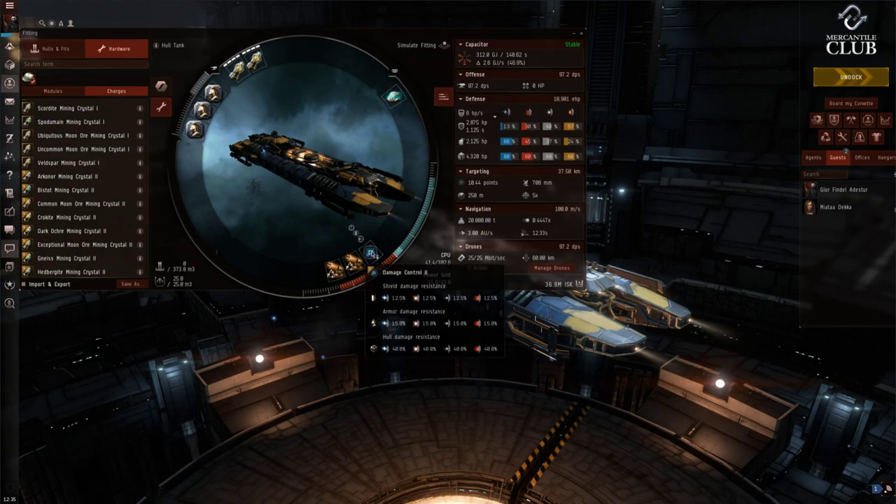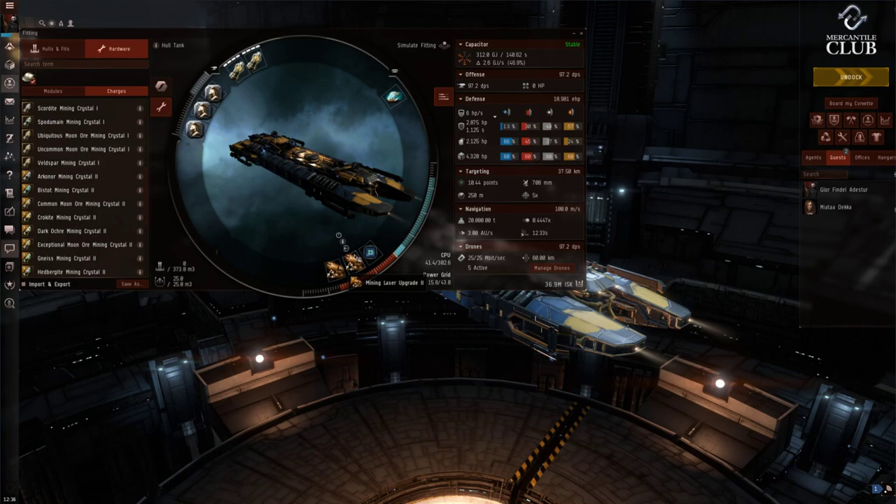In the low slots we've got a Damage Control 2 — the first module in our tank. The Damage Control increases your resistance profile across the board: 12.5% for shields, 15% for armor, and a massive 40% for hull. That's the first and most crucial item in our hull tank. We also have two Mining Laser Upgrade 2s. These increase the yield of your mining lasers at the expense of additional CPU usage, but with this fit we've got plenty of CPU headroom, and they increase yield by quite a bit.